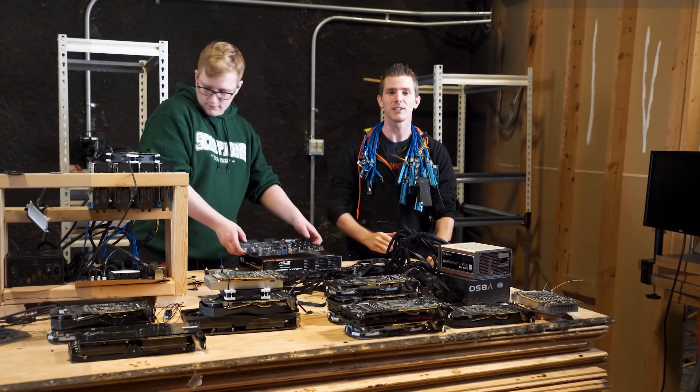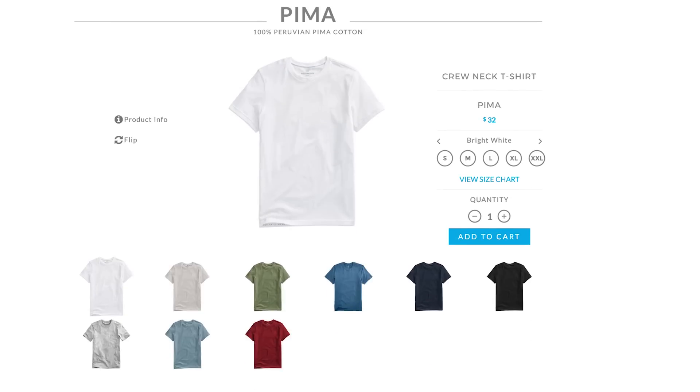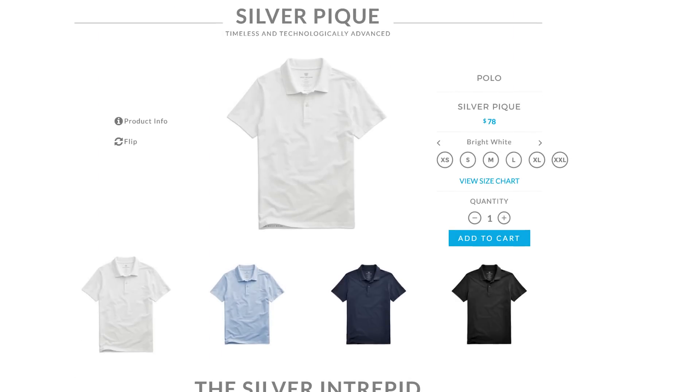We're gonna do that after we tell you about today's sponsor. Mack Weldon believes in smart design, premium fabrics, and simple shopping. Use offer code TECHTIPS and get 20% off on your next order at the link below.